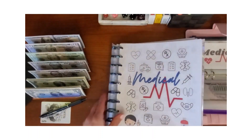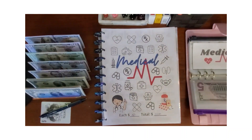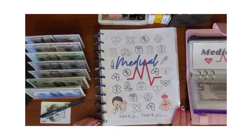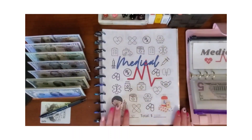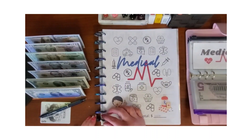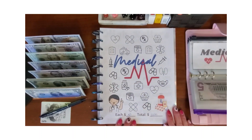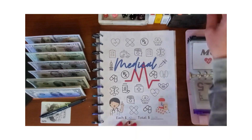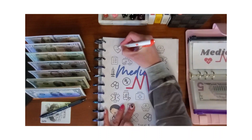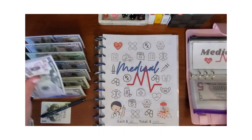The next one is medical. This savings challenge is allocated to our HSA — health savings account — which we contribute money to to help pay for our deductible, any medicines, and co-pays. Each icon is $50, so we're going to do one icon and put $50 in medical.